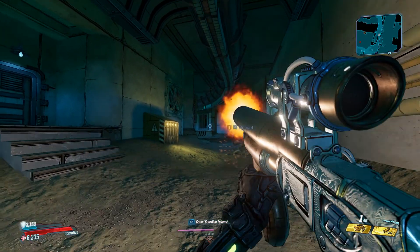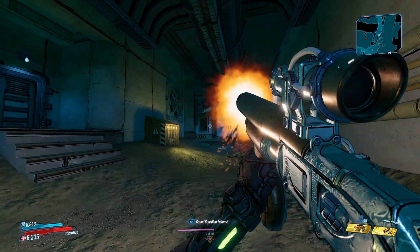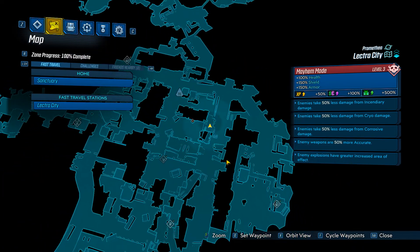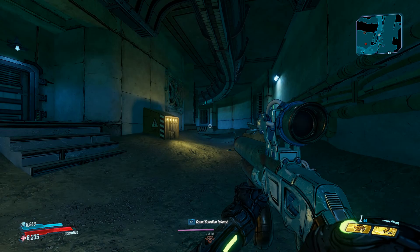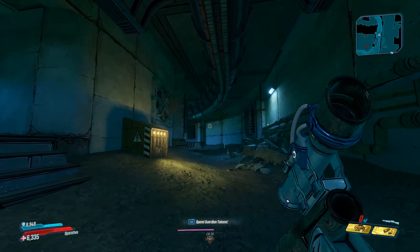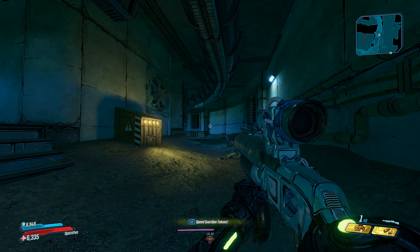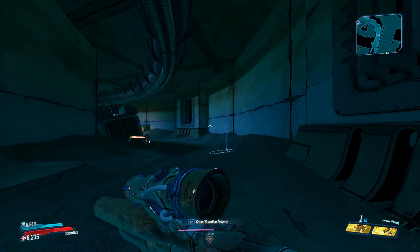That is how you get the One Pump Chump in Borderlands 3. Head to Lectra City, kill One Punch by activating the buttons and levers, and you'll eventually be able to get the weapon yourself. Hopefully you guys enjoyed this quick guide. If you enjoyed the video don't forget to rate, comment, and subscribe. I'll see you guys later back inside Borderlands 3 — peace.